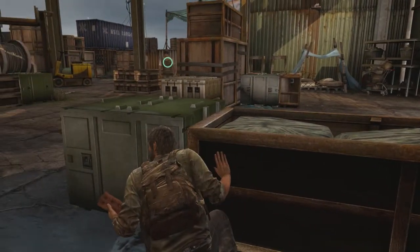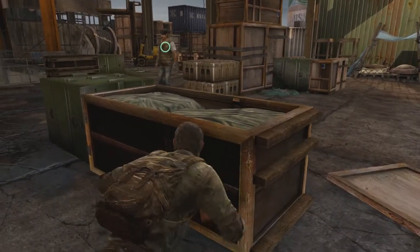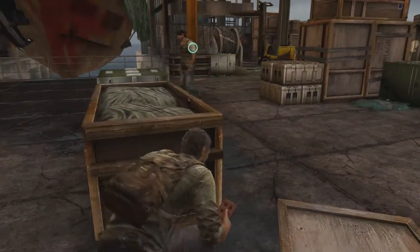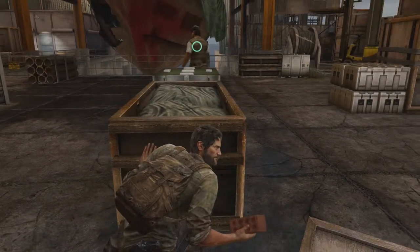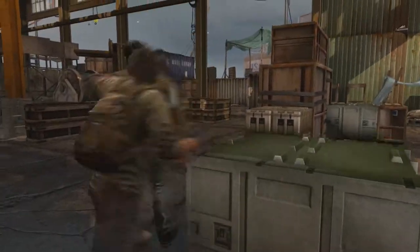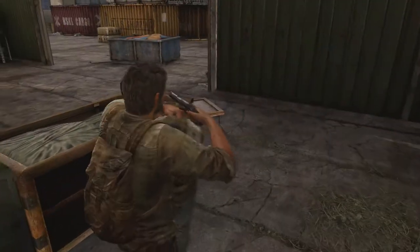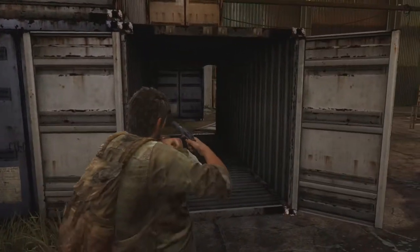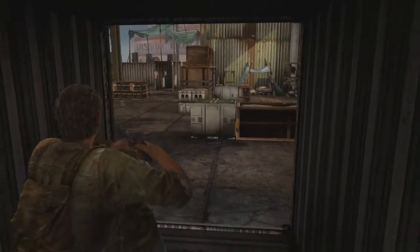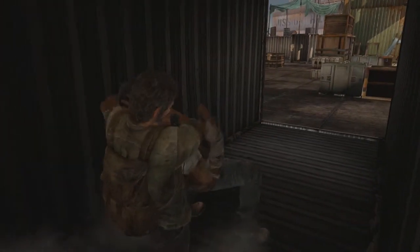Okay, there he is — he's going over there. He's coming closer and closer. So he rests there; he patrols to that box. We'll take him out now. Let's bring him out and put him in the container, because I don't think anyone patrols inside the container and he's quite hidden. So we'll choke him out right here.